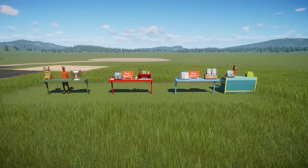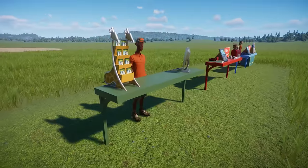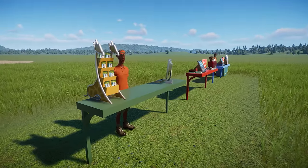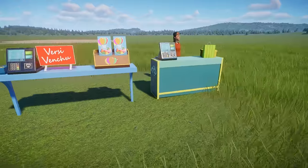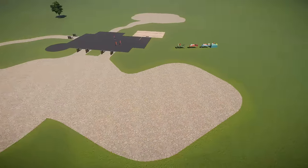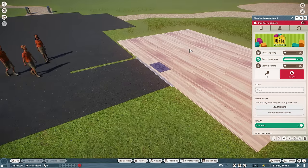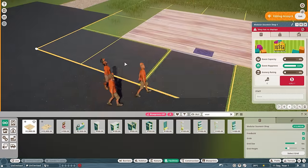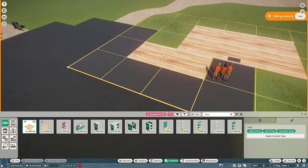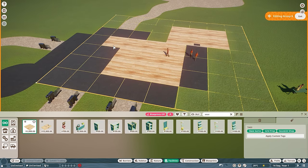Recent updates for Planet Zoo have included the ability to place down stalls. These are pretty much just counters where you can sell stuff such as zoo information, drinks, and even make your own modular gift shops. And honestly, these are perfect for an entrance, so let's start to place some down. For gift shops, you'll need to use the modular gift shop piece, and then place down the rest with the expansion tiles to figure out where you want the parameters of your gift shop to be.